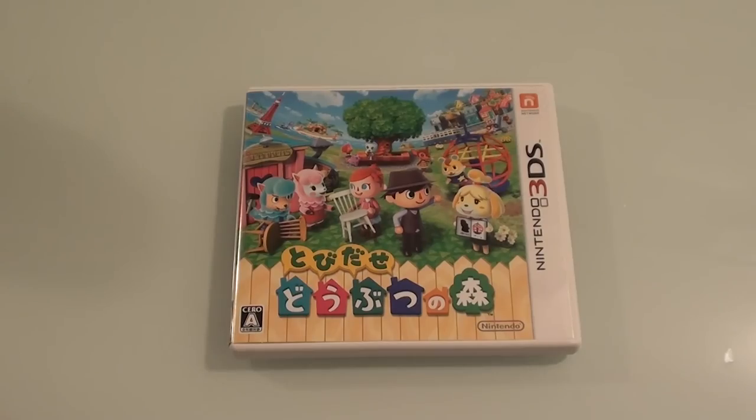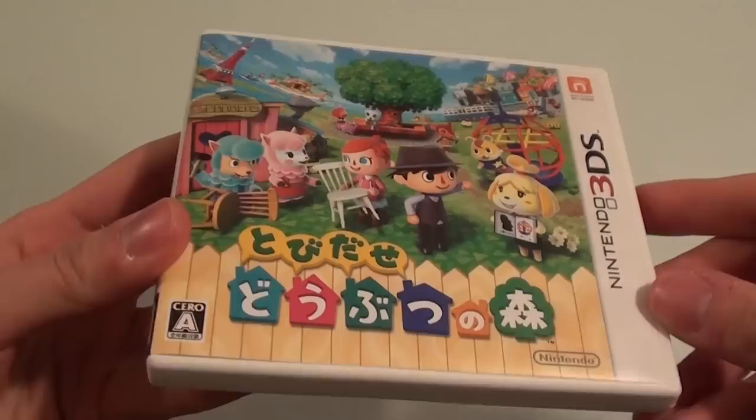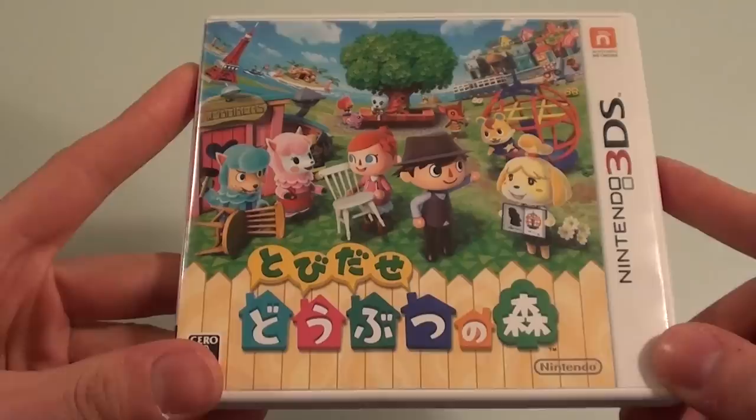Hello and welcome to another Nihongo Gamer video! Today we're going to be playing Tobidase Doubutsu no Mori — that means 'leap out, animal forest' — or as everyone else knows it in English, Animal Crossing New Leaf. This game is actually a couple years old now, but I thought I'd do a series about playing it because it really is one of the best games you can use for studying Japanese.